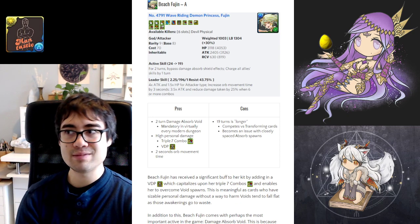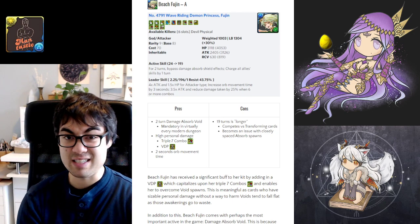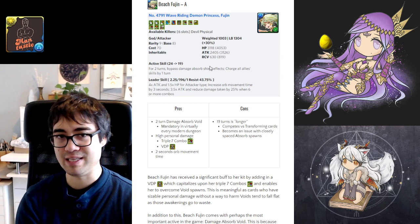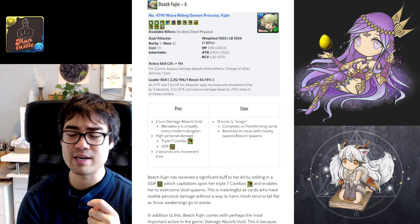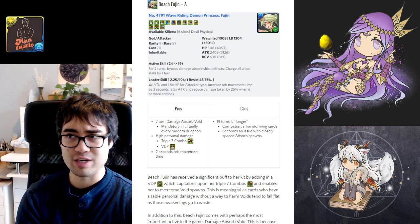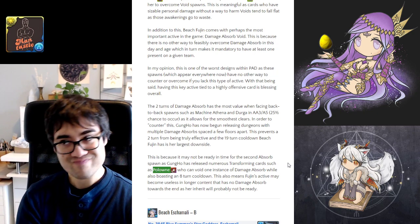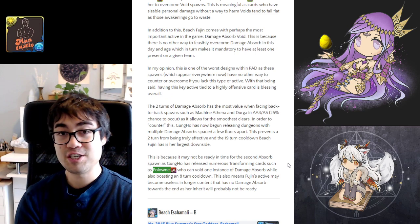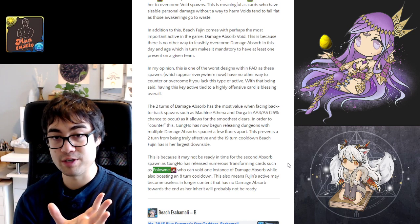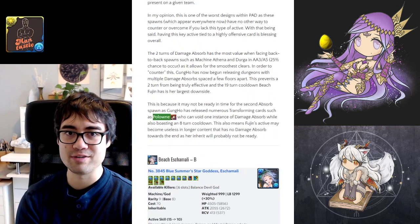If the final absorption spawn is maybe 60-65% through the dungeon, Beach Fujin would carry an inherited skill that will probably never charge up, leaving a dead active for the rest of the run. Transforming cards like Pollen can counter damage absorption on a much more frequent basis — once she transforms, she has an 8-turn cooldown damage absorption counter for one turn, compared to Fujin's 19. That's 11 turns of stalling difference, making a noticeable change in team performance.